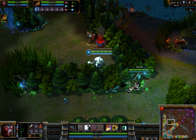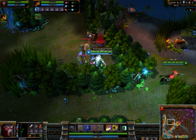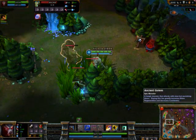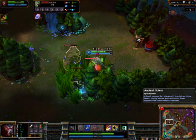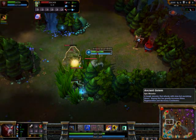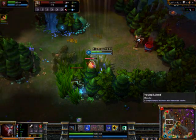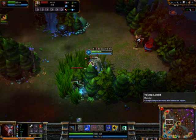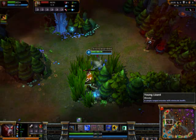This is an example of a basic leash — just one or two auto attacks to pull it for your jungler. If you notice, Warwick is not taking any hits and he's getting lots of free hits on the golem. In some cases this will allow certain junglers to start with certain items, like Warwick with a longsword. I am free to take more offensive runes due to the leash, since I won't be taking as much damage as I normally would if I had tanked the golem from the very beginning.